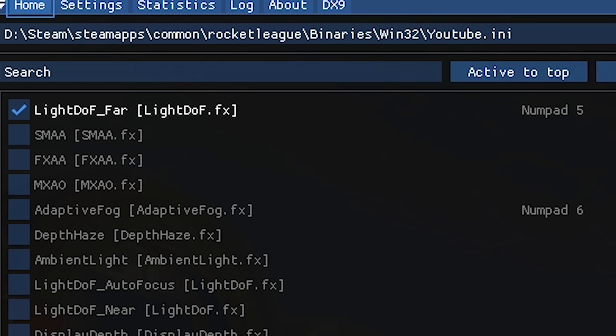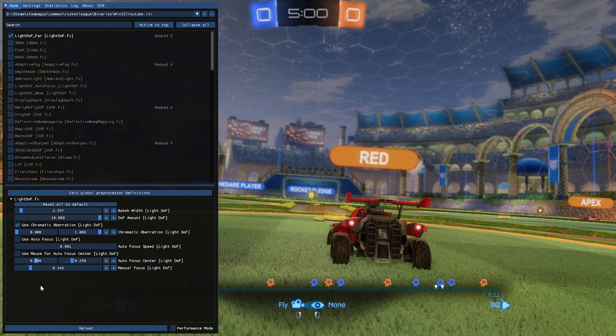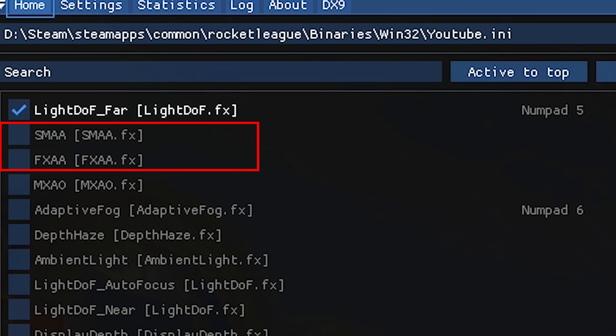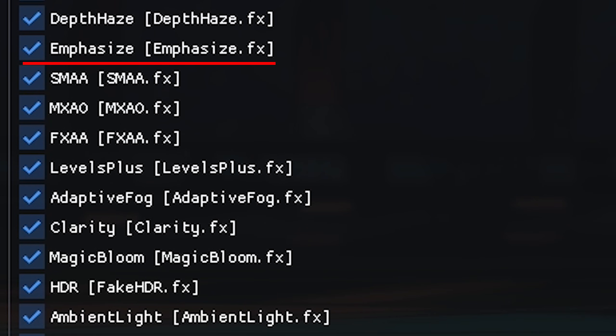The most important shader I use is Light DOF Far, and this does exactly what it says — it creates depth of field for the background. I always start with that one, and FXAA and SMAA just to smooth some of the edges a bit. Besides depth of field, I use depth haze, emphasize, and adaptive fog more than anything else.